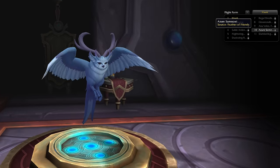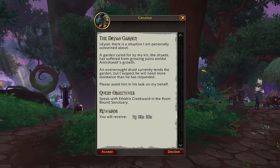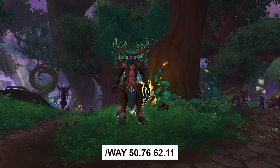If you want to obtain the Azure Owl, you will need to complete a short questline in the Emerald Dream. To begin the questline, simply talk to Cenarius at the central encampment and follow the questline until you unlock the appearance, which shouldn't take too long to do.